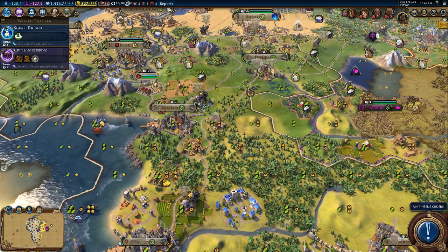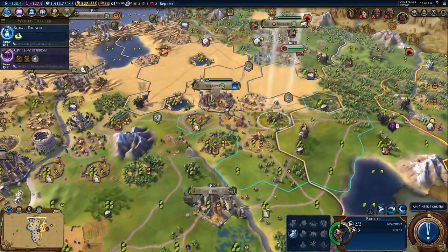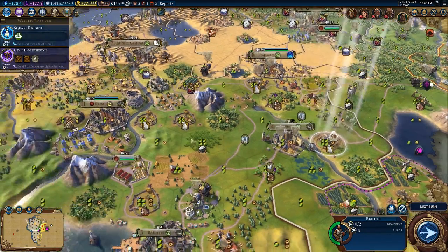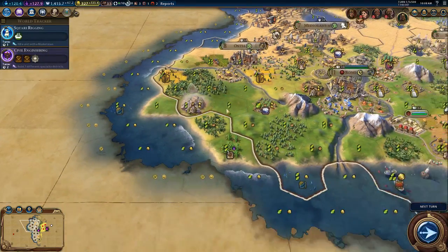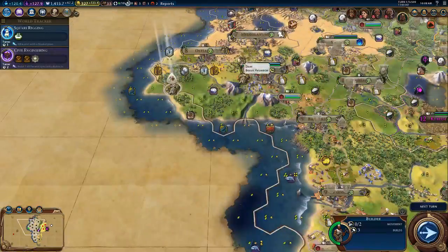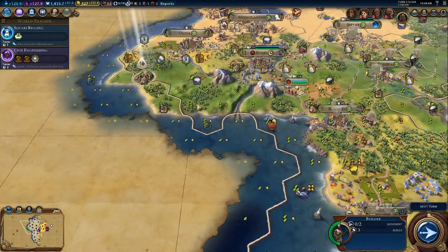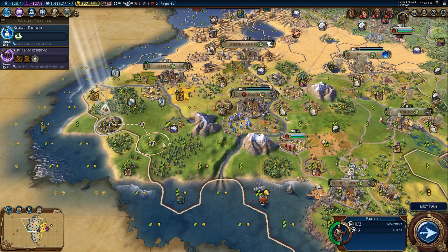We're going to mine, clear, mine, clear. And then this guy is going to farm. Build a cattle here and then you're going to go there. Quarry. I still need to grab that coffee. Actually I want you to grab - you've got three charges - so what if we just go mine, mine, mine? I think that's what we'll do.